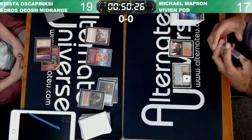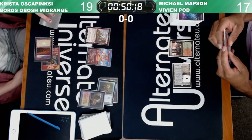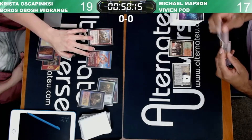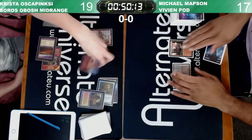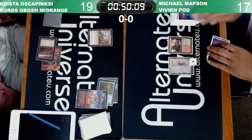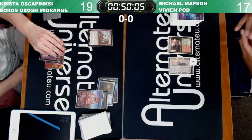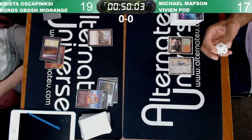Krista is very aggressive — played a Ragavan in the same turn. I'm not a fan of Boros, right? Boros — not something I'm like 'oh yeah, I want to play this color combination.' I'm much more of an Izzet type of person. I like Red-Blue. But this deck is sweet, honest to god.